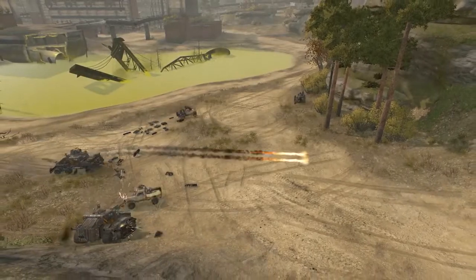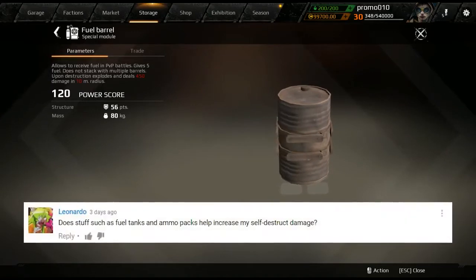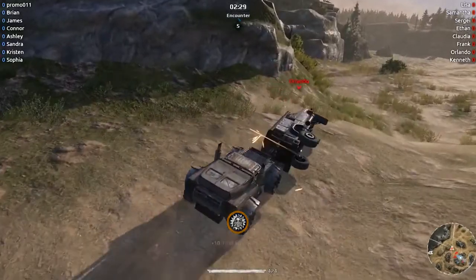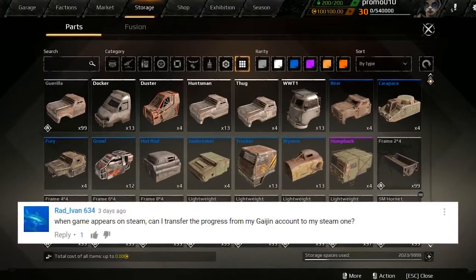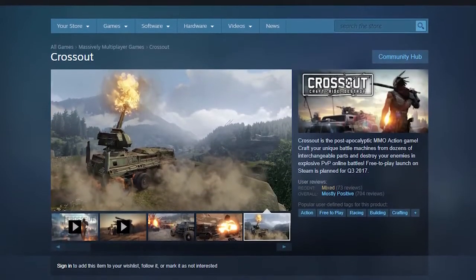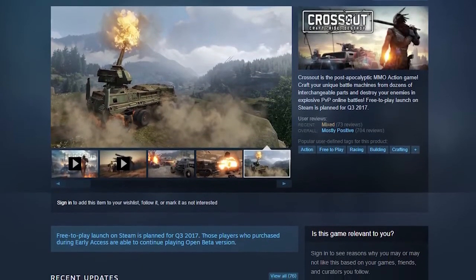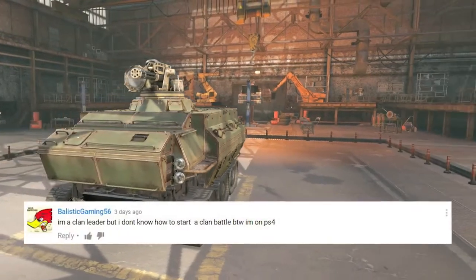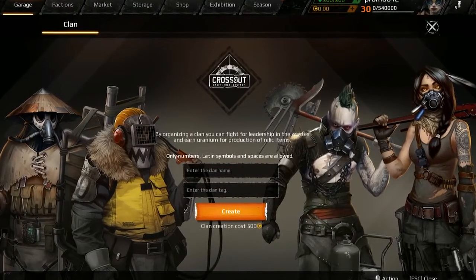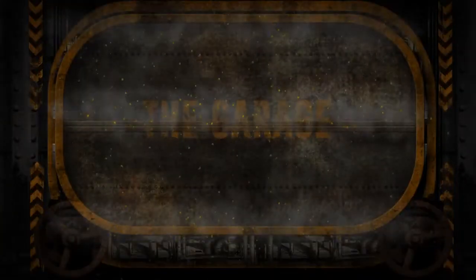It's time to look into our mailbox and answer some of your questions. Can fuel tanks and ammo packs increase my self-destruct damage? Yes, explosive elements can increase the self-destruct damage indeed. Will I be able to transfer my data from a Gaijin account to a Steam account? Yes, as soon as the game becomes available on Steam, all players will be able to link their Gaijin accounts with Steam accounts. How can a clan leader start a clan battle? Clan Wars become available for players only with Crossout Update 0.7.20.